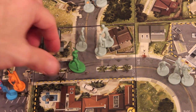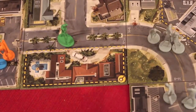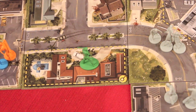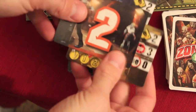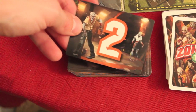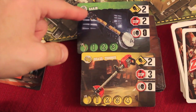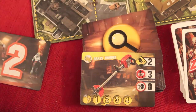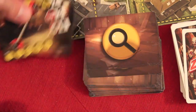For my second action — having used one action to move — I used my machete to destroy all the zombies. For my third action, I move into a search area. For my fourth action, there are two types of searches. In a quick search, you take the top three cards from the search deck. If any are zombie cards, you add that many zombies to the search space. You can keep one item you want; the rest go to the discard pile in any order you choose.